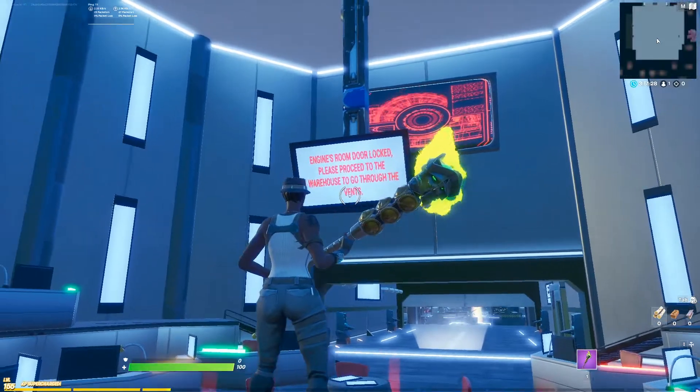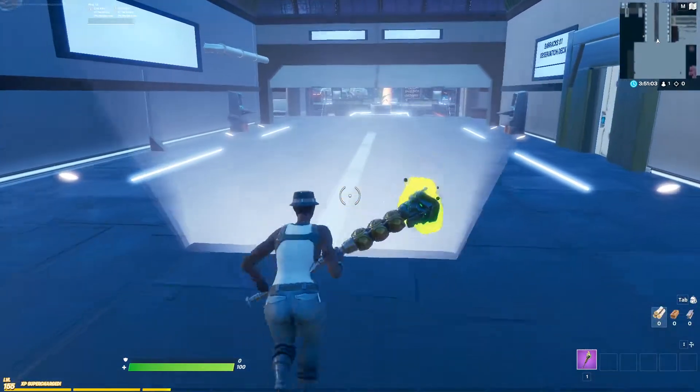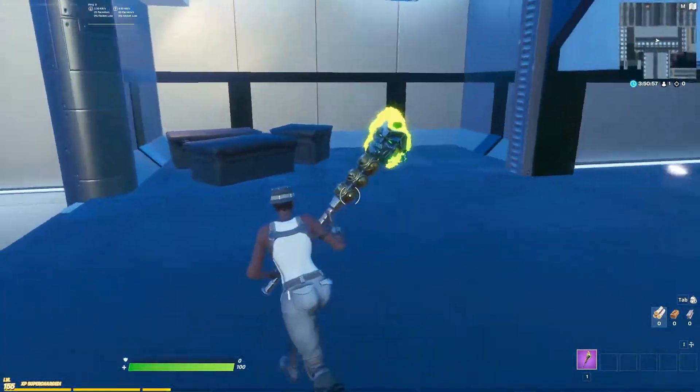Here we got a message saying that the engine room is locked and we need to go through the vents. So the first thing is we need to find the warehouse and then go through the vents. Follow the video to find the warehouse.